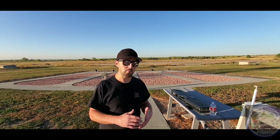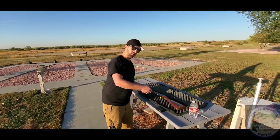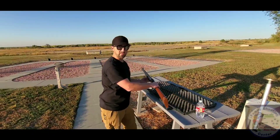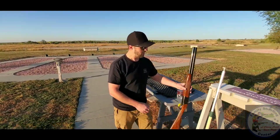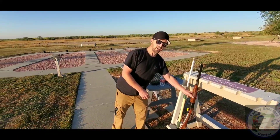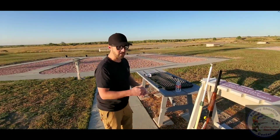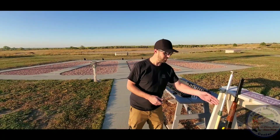When first getting down to the Auto Trap pad, we're going to want to come up here uncased, with nobody downrange, muzzle pointed downrange, and clear our action. Over-unders and break actions we're going to want to place in the rack vertical. If you've got a semi-auto or a pump, we'll want to leave the action open in the rack.